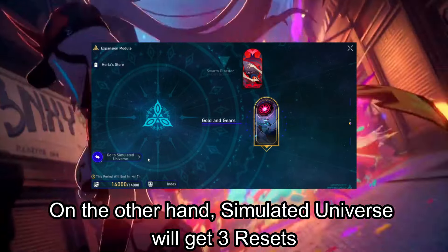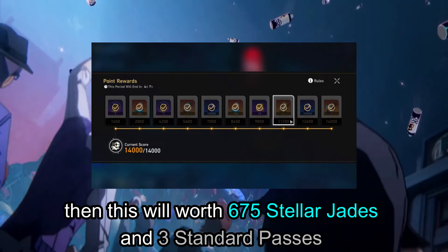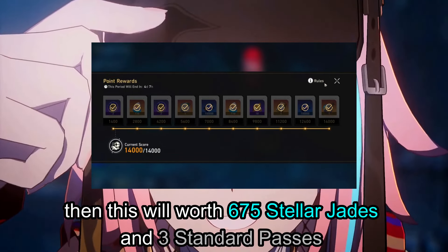On the other hand, Simulated Universe will get 3 resets. If your equilibrium level is 6, then this will be worth 675 stellar jades and 3 standard passes.